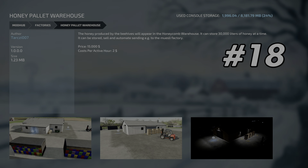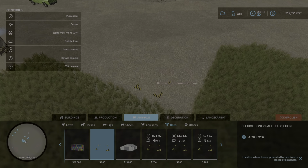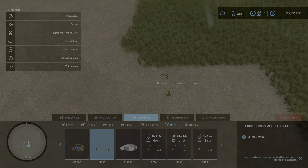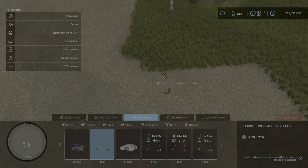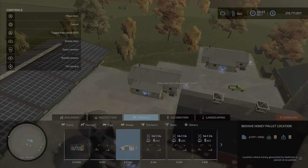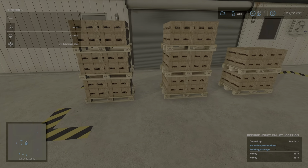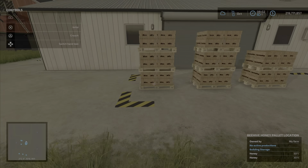At number 18 we have the Honey Palette Warehouse by TarkZ007. If any of you have done Honey Palettes before, you'll know that the little Honey Palette station you get with the factory game only does one or two palettes, which is a real pain. This mod lets you build a building — as you can see we already have one — and it takes all your Honey Palettes and stacks them very neatly. One of my absolute necessity mods in Farming Simulator.